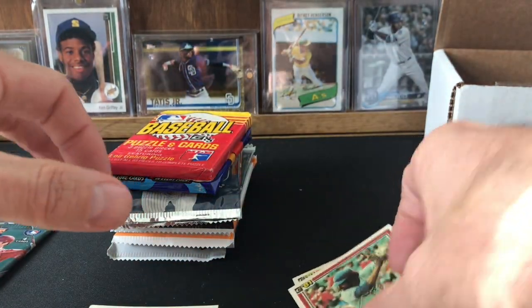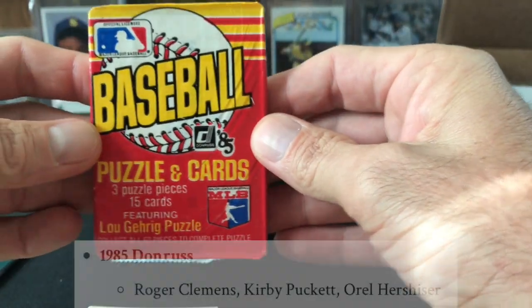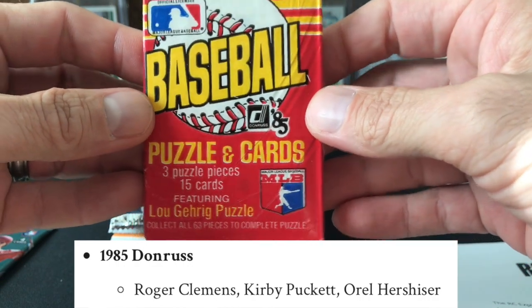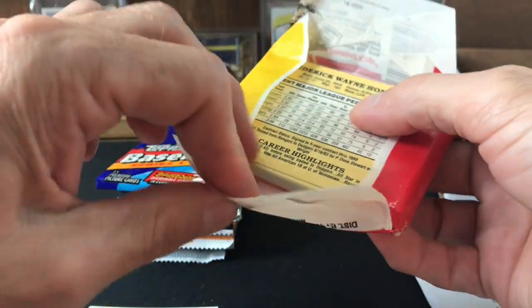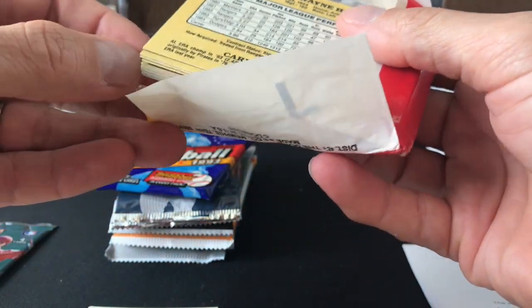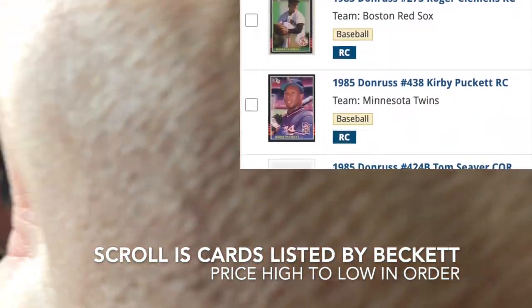Next one — '85 Donruss. Below you can see the rookies we're looking for. I'd like the Clemens — that would be a good one and a good PC card for me. Looks like we got a honey cut on the back. Try to watch the corners; these are really condition sensitive this year with the black borders.